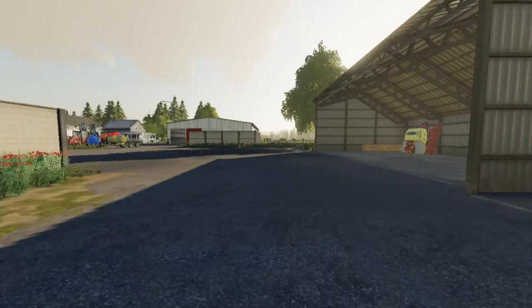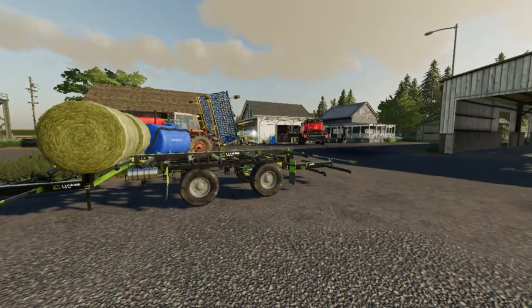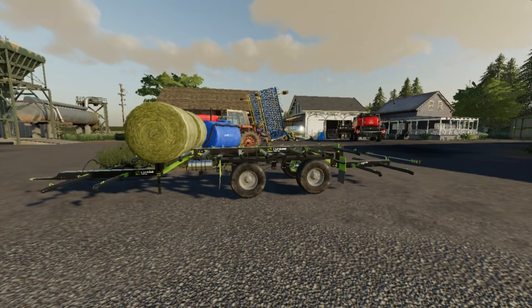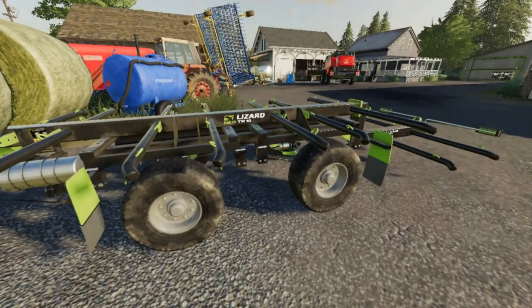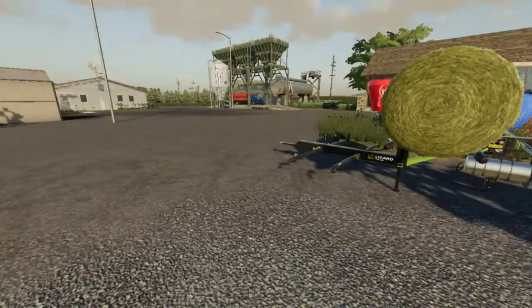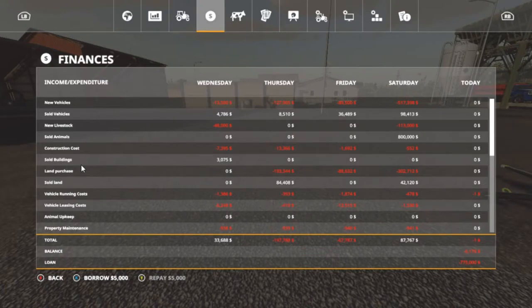It's gonna be okay. As you can see, the trailers are at the South Farm and it's kind of low on hay. Our bank loan is 775K and we are currently minus six thousand, one hundred and seventy-six dollars — but that's going to change.